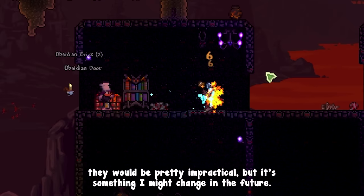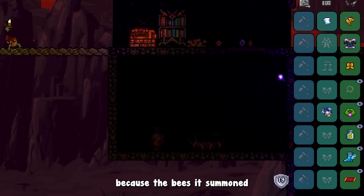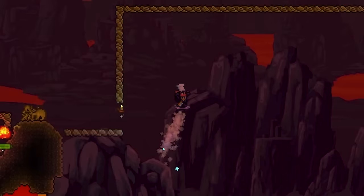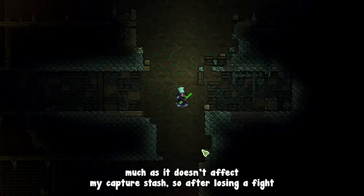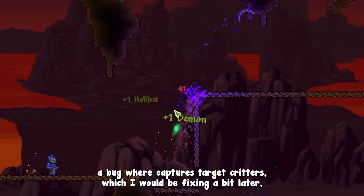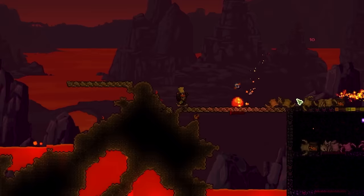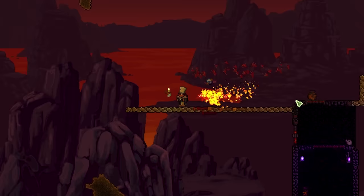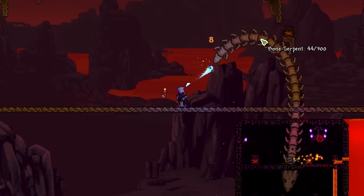Imps cannot be captured in this version since I felt they'd be impractical, but that may change in the future. I removed the honeycomb accessory from the queen bee fight because the bees it summoned were finishing off targets I was trying to capture. I eventually got slain by a voodoo demon, though it doesn't affect my capture stash. After losing a fight with gravity and finding 3 life crystals I'd somehow missed, I went back to work — and I noticed that bats summoned as a flock look insanely cool.